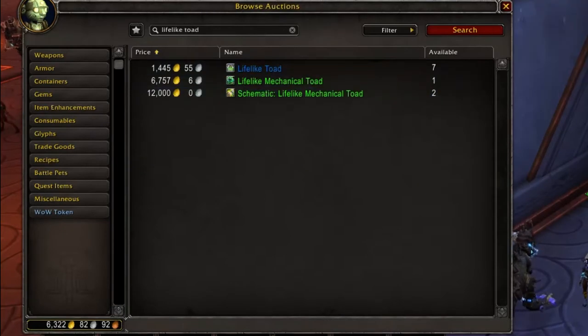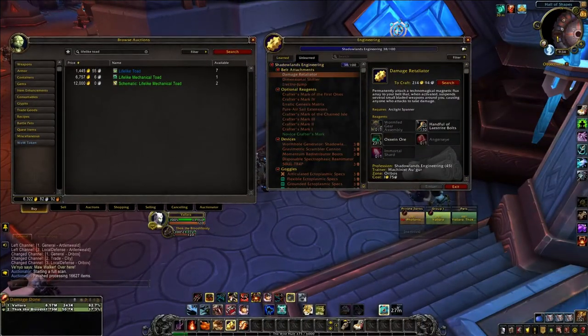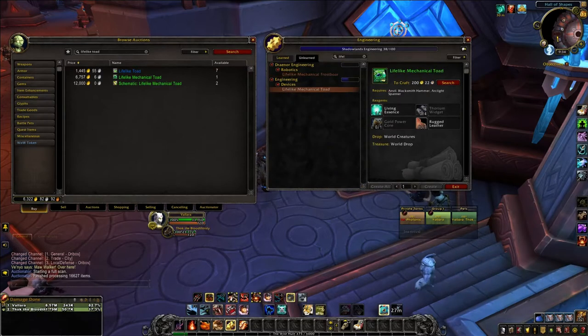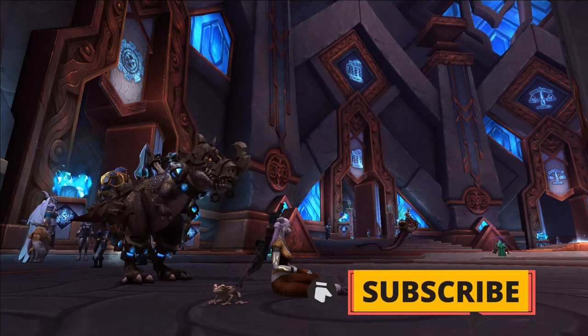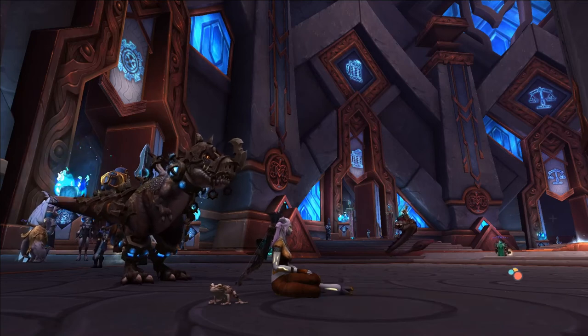I might actually just end up buying the toad on the auction house because, to be honest, I don't think I'm going to have luck with RNG here. It's also worth noting that if you were lucky enough for the schematic to drop, the parts in order to make the lifelike mechanical toad are actually pretty easy to acquire, so you could actually probably make yourself some gold. Just something to keep in mind. It's your gold — you do with it as you will. For time efficiency, it might just be easier to buy it on the auction house.